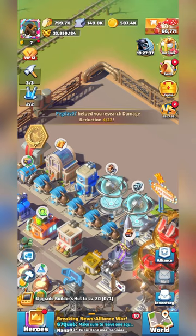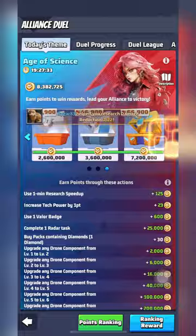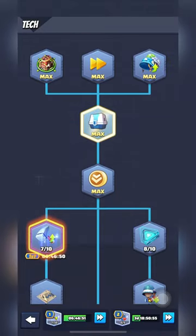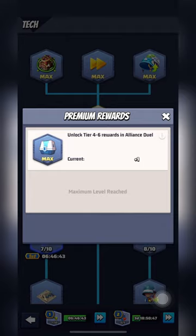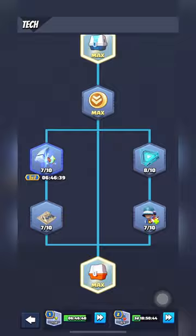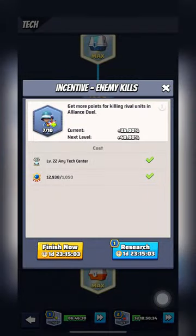Researching: if this isn't your first rodeo with Alliance Duel, you know it can be very difficult to max out points without researching Alliance Duel incentives in the tech center. Here's my recommendation. First, research your radar, speed-up, and recruitment incentives to at least level five. Second, research premium rewards tech and maximize research for the Duel Expert tech. And finally, research your building, researching, training, and enemy kills incentives to at least level five.